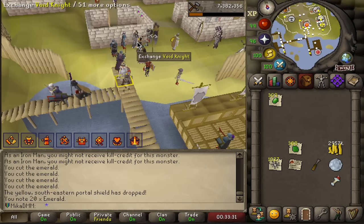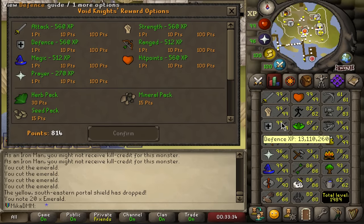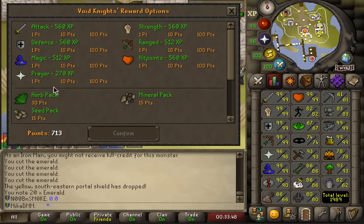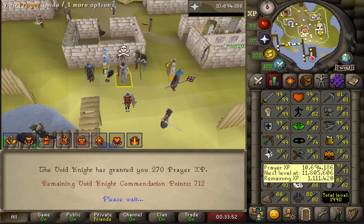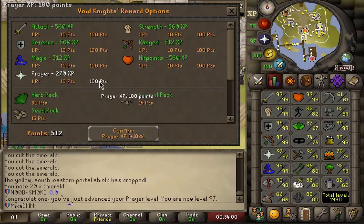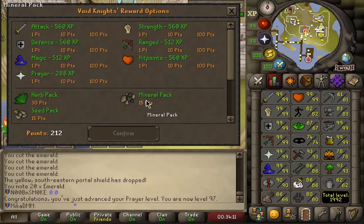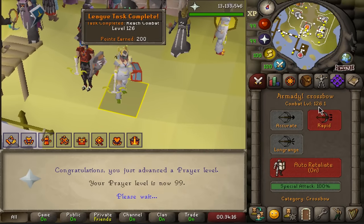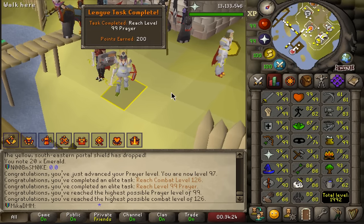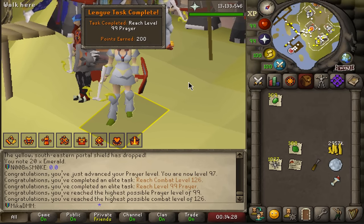I decided to end today's video at my favorite place here in Pest Control. If we quickly check our stats, everything is pretty much maxed but prayer. So we're going to go ahead and do that right now. I played a couple of games and I think it might actually be worth it to use one point here, and then one more, simply because a higher level equals more XP usually. So that's 97, and now we use 100, and 100 more, and 100 more - that's 98. Two more hundreds should do it. And there is 99 prayer on the account. We are now max combat 126. We now have another 99 - 99 prayer.